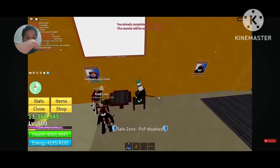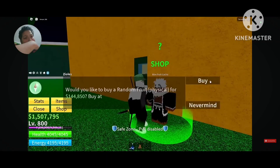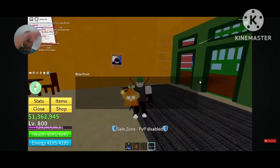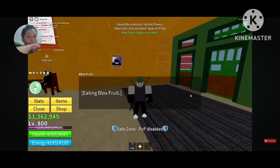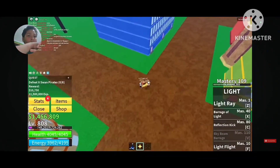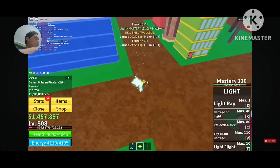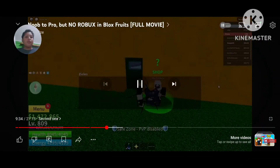He once traded his Gum fruit to get the Light fruit. He began going to fruit Gacha but something happened. He ate the Light fruit and rolled because he had no storage — either lose it or use it. Light is good. He began grinding to get the Hidden One title using Light in Second Sea, grinding V1 Light fruit mastery as many hours as possible.